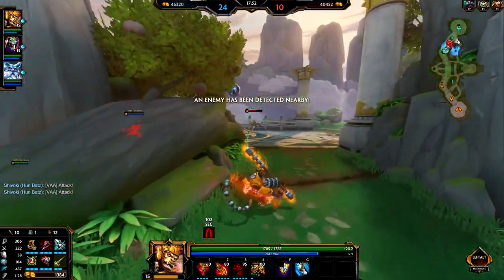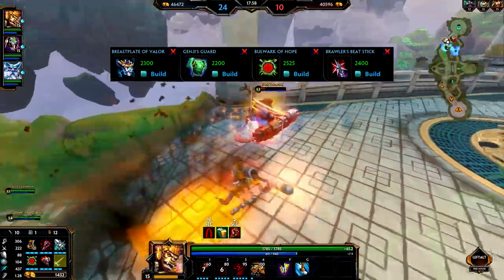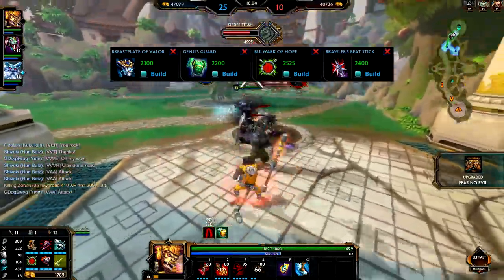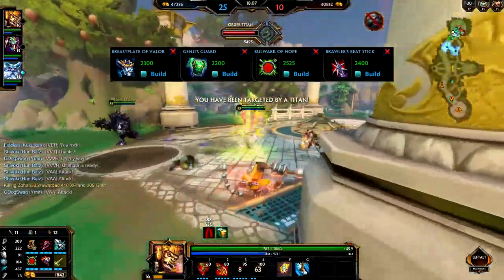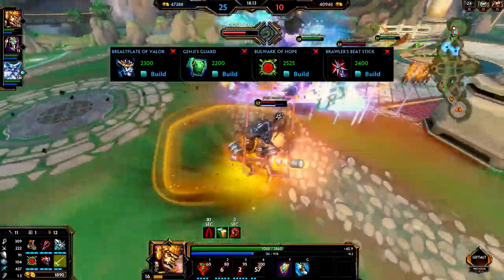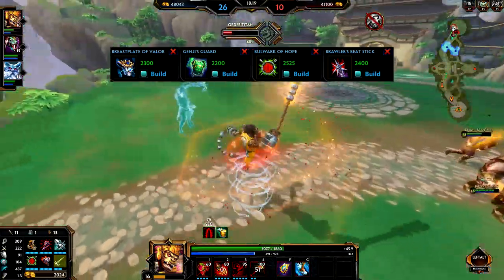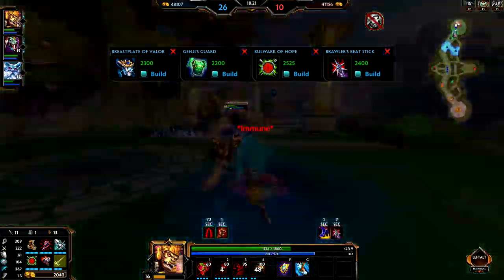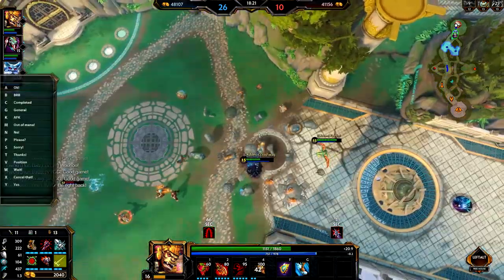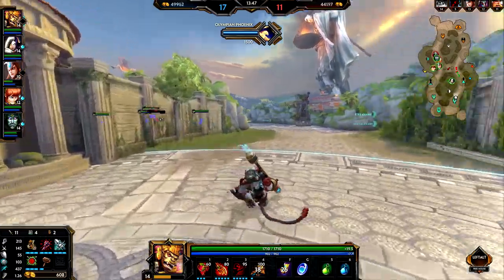If I need situational items, I will build them. A lot of people ask why I don't always have certain defense items — if you don't need it, don't build it. If I need Breastplate of Valor, I'll swap out Titan's Bane for it: Warrior's Tabi, Breastplate of Valor, Jotunn's Wrath, Deathbringer, Bloodforge, and Hydra's Lament. If I need Bulwark of Hope, I'll go Warrior's Tabi, Jotunn's Wrath, Bulwark of Hope, Deathbringer, Bloodforge, and Hydra's Lament. If I need Brawler's Beatstick, I'll get rid of Titan's Bane for it — anti-heal is very important when needed. And Genji's Guard works well on him too.